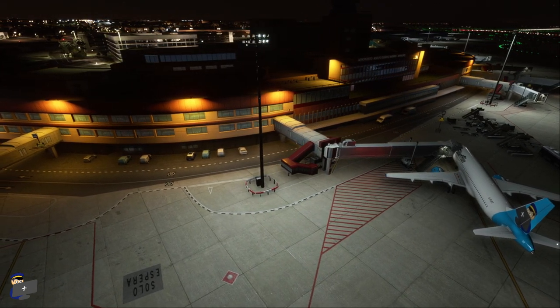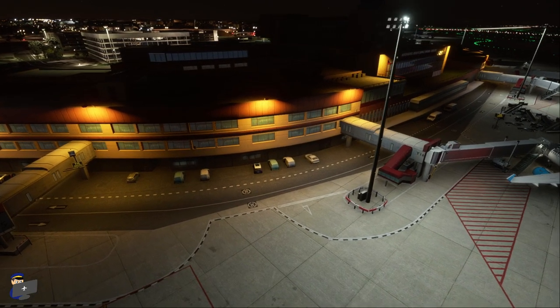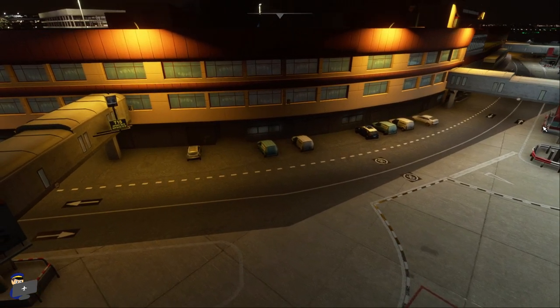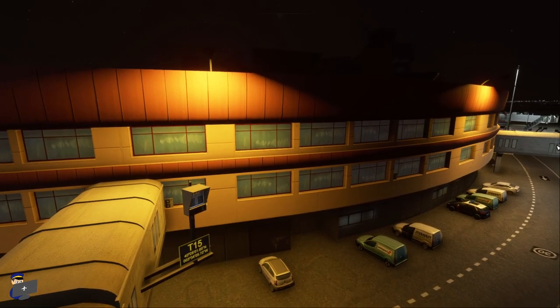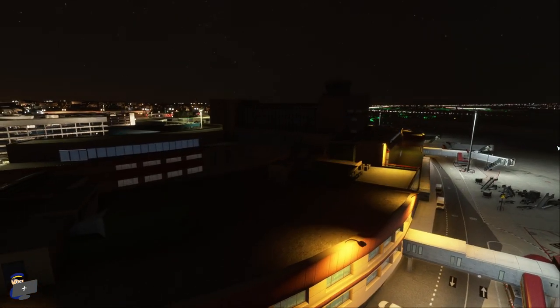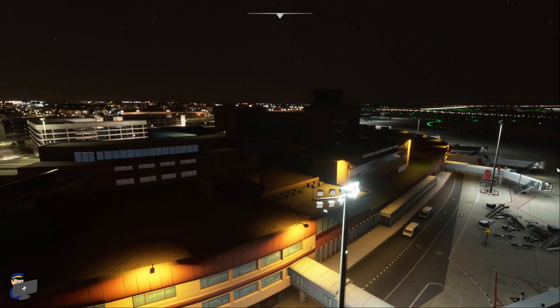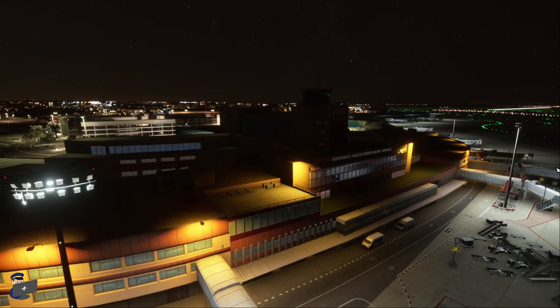The building lighting is variable. Starting here at terminal 2, for example, you'll notice that we've got these orange pools of light over the building but the down lighters which create them aren't actually lit, so that looks a little bit unnatural to me. Similarly, on the main part of the terminal building we've got two giant pools of light which just don't have a light source at all, and that jars a little bit — but it's not a big deal.